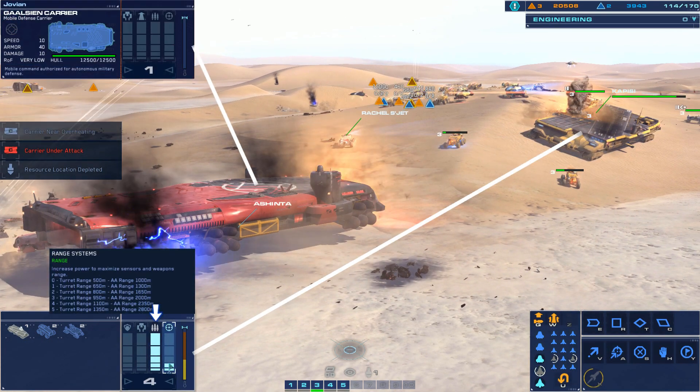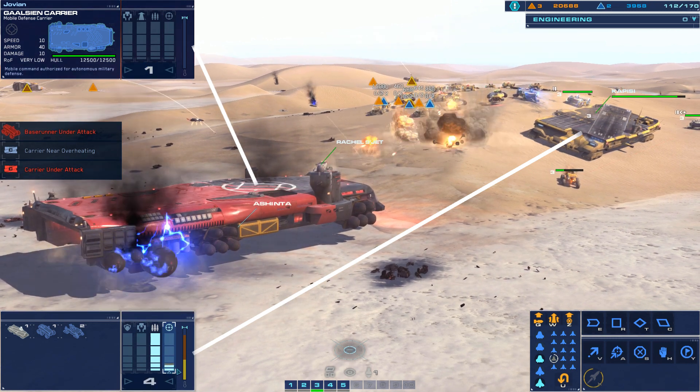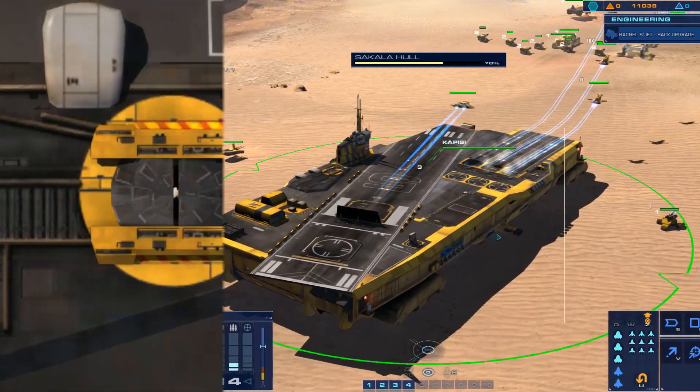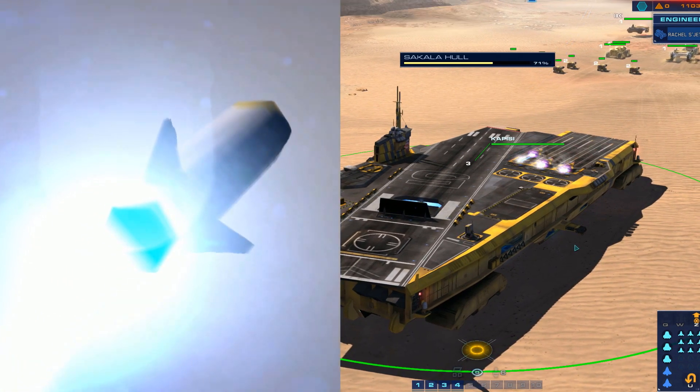You can shunt power on your carrier to your weapons range, firepower, repairs, drives, and armor, which adds an interesting level of micromanagement and versatility. Since the game ends if you lose this thing, you'll often leave it out of danger when you're exploring the map. This won't leave your carrier out of the fight though — it can also launch cruise missiles and aircraft for strategic long-range strikes.